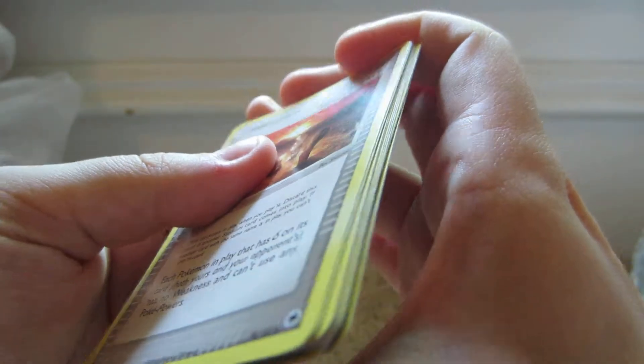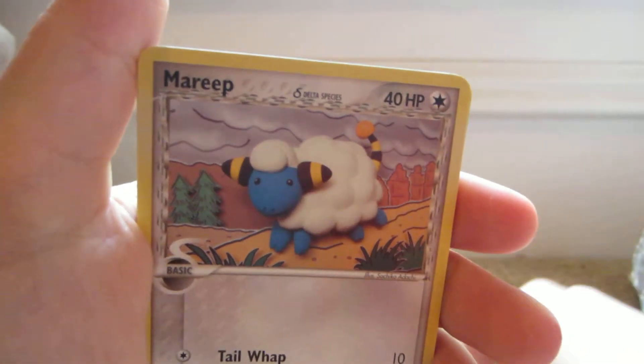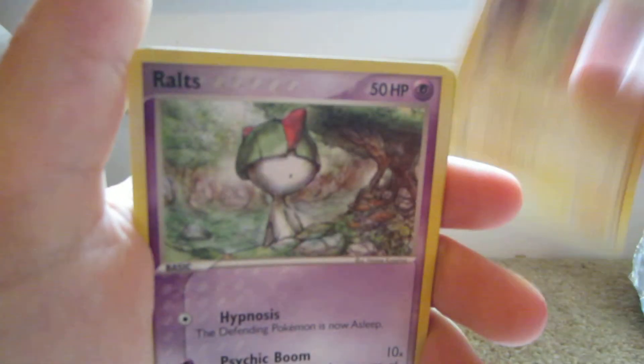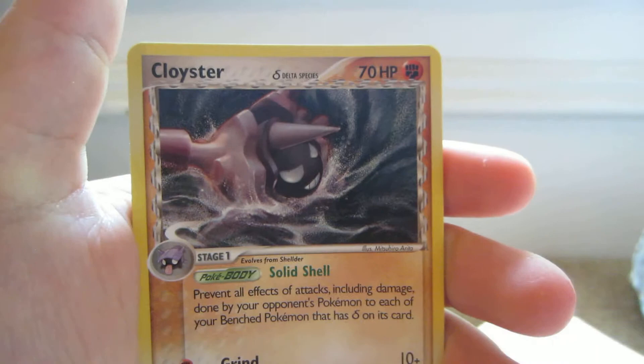Here we have Holon Legacy, Shelgon, Taillow, Mareep, Bagon, Larvitar, Ralts, Totodile Reverse — which is the common — and the rare is a Cloyster.